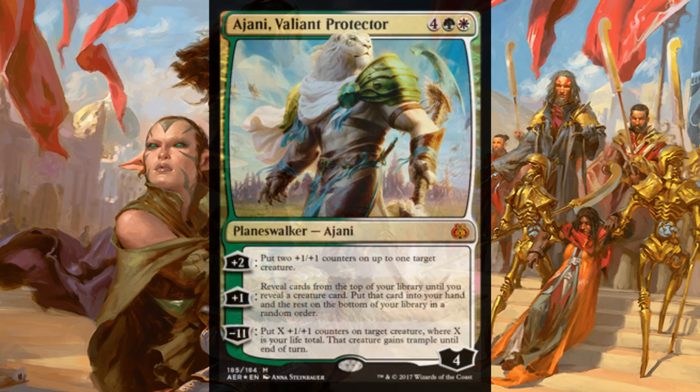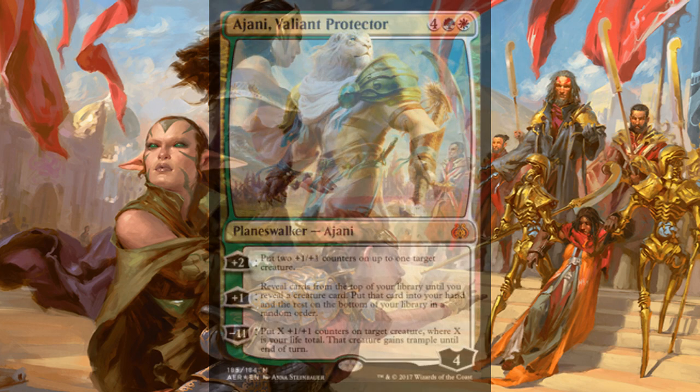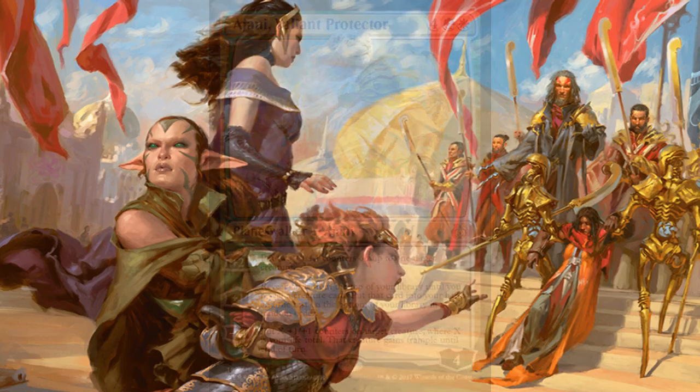Here's the other planeswalker from the planeswalker packs. This is Ajani, Valiant Protector — it's a kitty. He's six mana — four, a green and a white — for a four loyalty planeswalker. Plus two: put two +1/+1 counters on up to one target creature. Plus one: reveal cards from the top of your library until you reveal a creature card, put that card into your hand and the rest on the bottom in a random order. Minus eleven: put X +1/+1 counters on target creature where X is your life total; that creature gains trample until end of turn. This is not great.